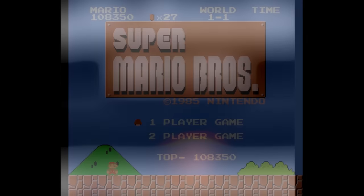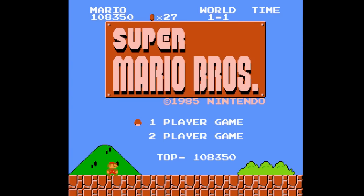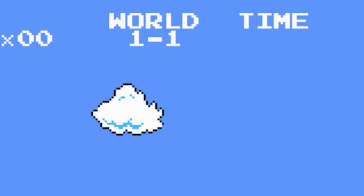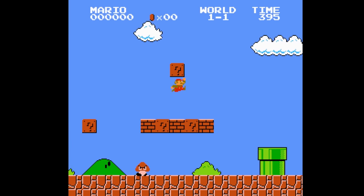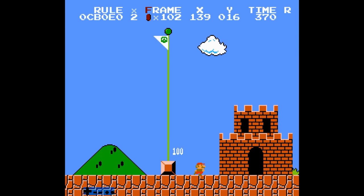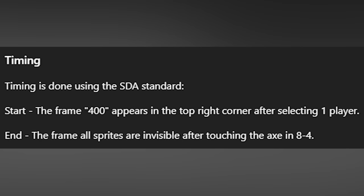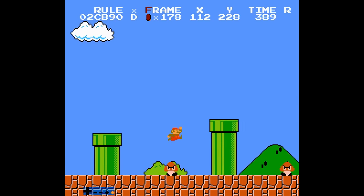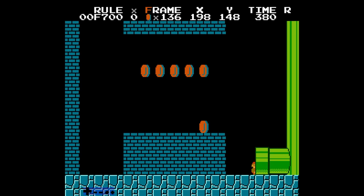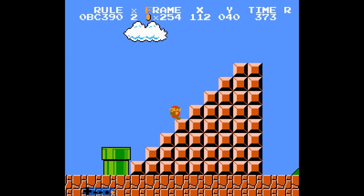Imagine if that was the timeline we lived in. Here's one more cheeky attempt runners made to try and make 4:53 possible: you can push pause on the very first frame after starting the game, before 400 appears on the timer in the top right corner. The idea was to use a pause to manipulate the frame rule timer in 1-1, so you would have to wait less time at the end of the stage for the frame rule. Timing doesn't start in real-time runs until 400 appears on the timer, but it didn't end up working, and even if it did — it would have been funny, but I don't think it would have been considered an actual improvement. Just a silly technicality in the ruleset.